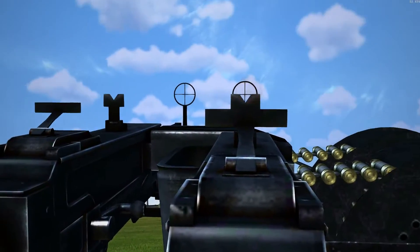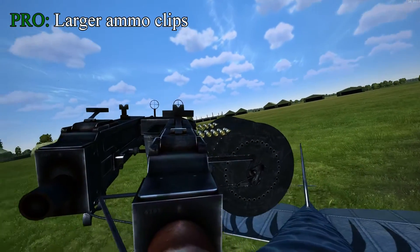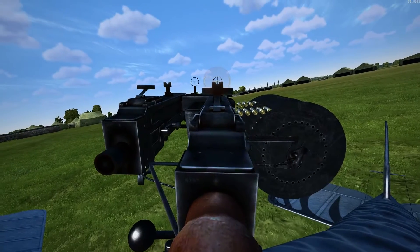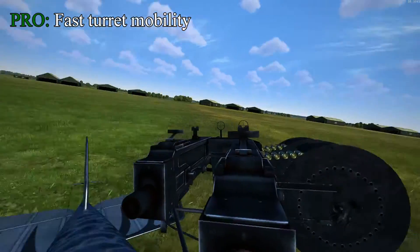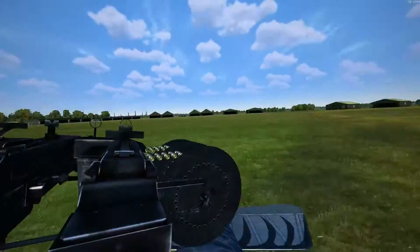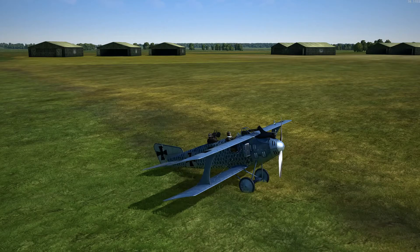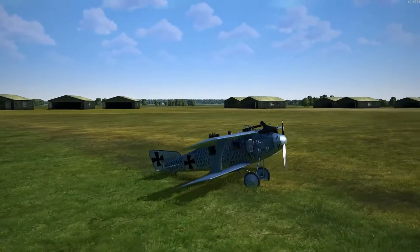Some of the pros, however, are a larger ammo clip — each of these circular drums for the Parabellum holds about 250 rounds, which is a huge plus. In my opinion, the turret also moves faster side to side than does the Lewis gun, and it weighs less. This is very useful if you have bandits going from side to side on you, or coming in at an angle and swooping past — you can really get a nice shot at them. So there you have the pros and cons of both the Lewis gun and the Parabellum.